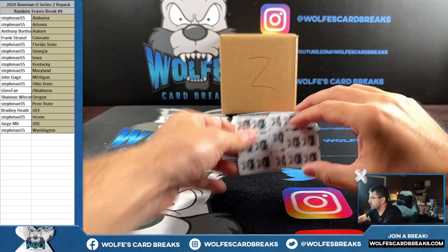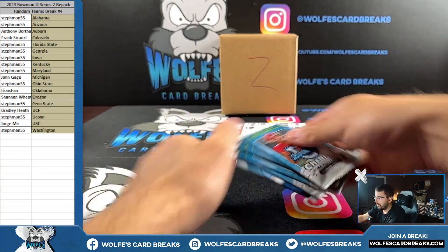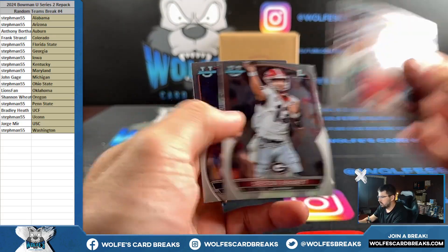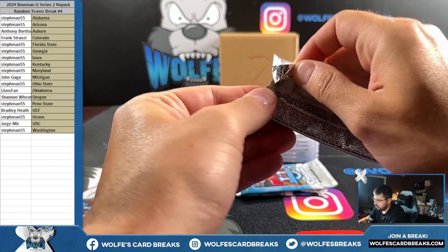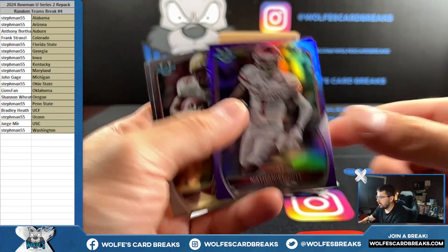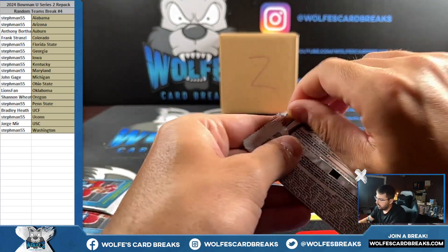Okay, so one, two, three, four of those 2022 Bowman Chrome U hobby and one sapphire this round. Anthony Richardson Bowman first base. Purple Nathaniel Dell, purple, to 399. Any of these ones that aren't listed out as a team — any teams I don't have listed on our list there — we're going to run them off at the end.